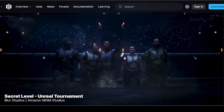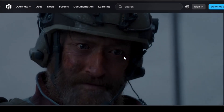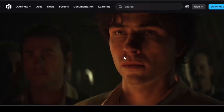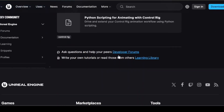Several powerful tools that were experimental in 5.6 are going fully stable in 5.7: fast geometry streaming, motion matching for smooth animation transitions, Niagara fluids and volumetrics, and control rig sculpting tools. These upgrades make it easier to build ambitious systems without fighting the engine.